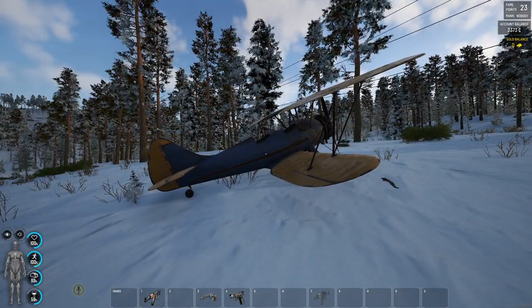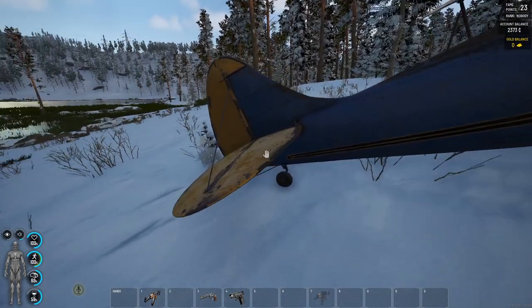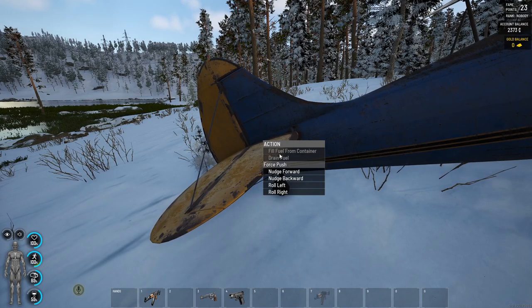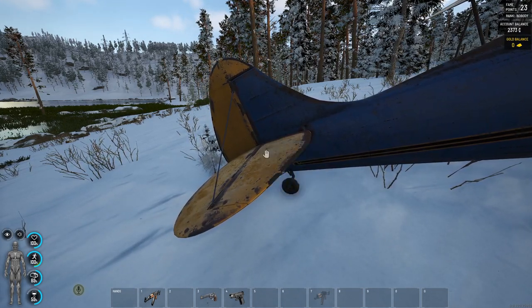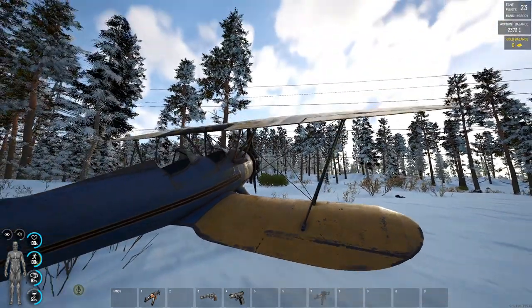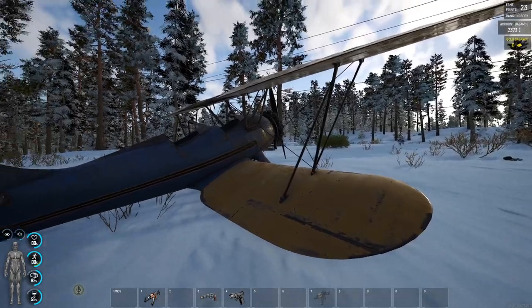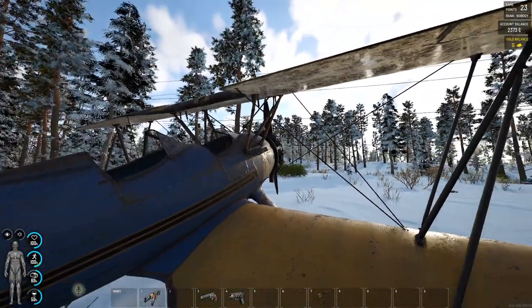The Duster Plane is back in the game and a few changes have been made to it. I don't think we can add or remove any parts here — we can only fill the fuel, drain the fuel, and nudge it or roll it. The wings are breakable and we can now also attach the M249 on the side of the plane and the RPKs.